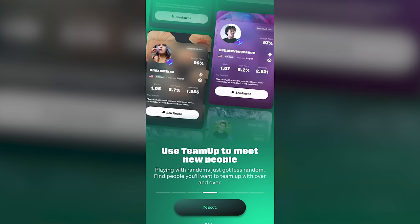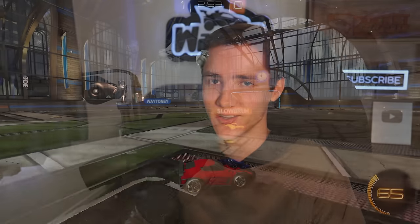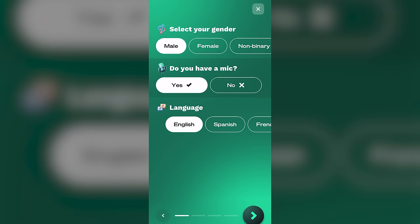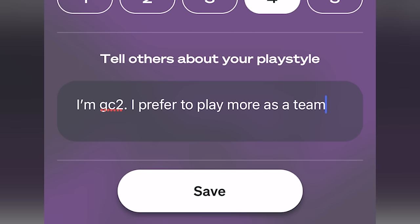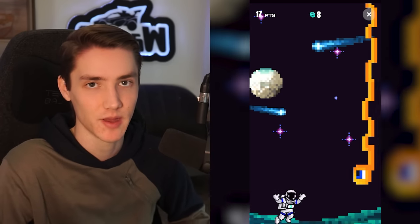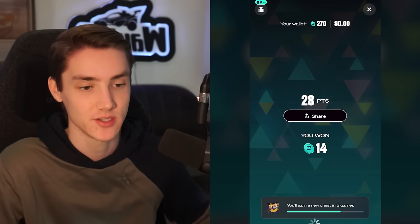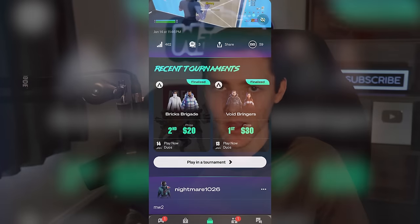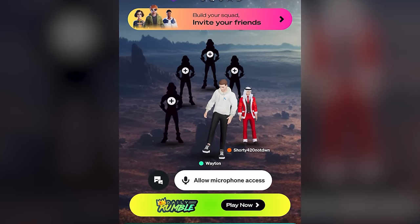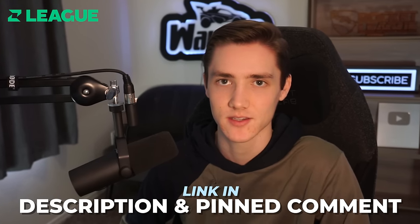This video is sponsored by Z-League. Z-League is a gaming social media app where you can find teammates, play mini-games, or just hang out in the community and more. Z-League has a really cool system that helps you find a good teammate as fast as possible. You just enter a few details like your play style, interests, skill level, and from there you can send invites to other players that are similar to you. You can also earn Z-Coins by playing mini-games and entering tournaments, and redeem those Z-Coins for things like gift cards and other cool stuff. There's also a feed where you can check out other people's content and post your own. You can use the link in the pinned comment below to get started and get 5,000 Z-Coins for free. Thanks again to Z-League for sponsoring the video.